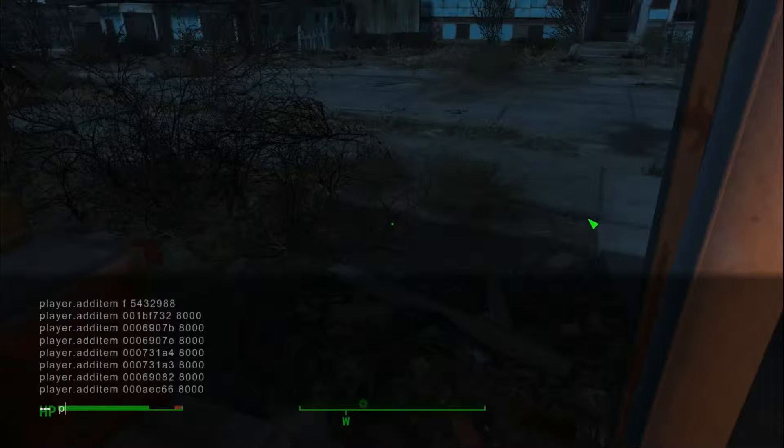We're gonna type in player.additem, space, for screws. Our code is gonna be 00006981, then space, and we're gonna give ourselves 8,000 of these. Now just hit enter.